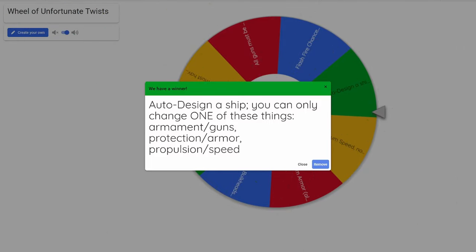You can only change one of these things: armament guns, protection armor, or propulsion speed. I'm reading this as, since there are commas, one, one, or one — so I can change the armament slash the guns, the protection slash armor, or propulsion slash speed. Unfortunately, I am not actually designing this thing. I am auto-designing it, and then making do with what the AI considers to be a ship.